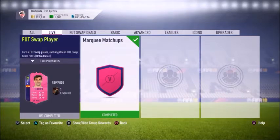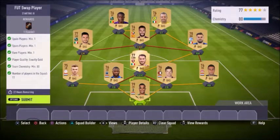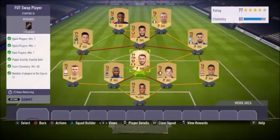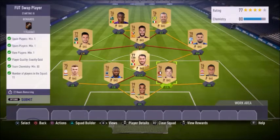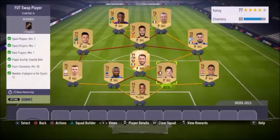To complete a regular SBC and get one swap player, the SBC needs all gold players and one player from spares. I got this goalkeeper from spares. It also needs one Spain player, which I also got from spares, and one rare player to connect with other players and get the chemistry. Very easy and simple to do. When I submit this, I will get the swap player.